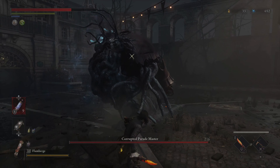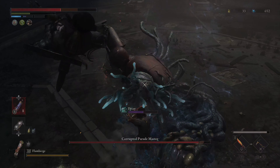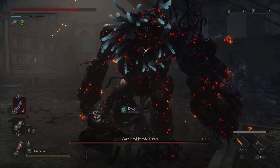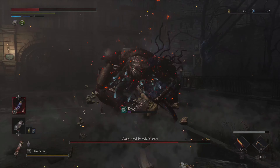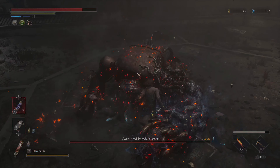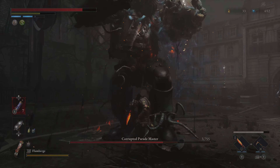This guy has a lot of delayed swings, much like the first Parade Master. He does have a grab attack where he'll kind of suck you up, and that is different too. He jumps on the ground and then does several slams — beware of that. And the grab attack will cause decay instantly if he does that. He's going to puke out some buddies too.